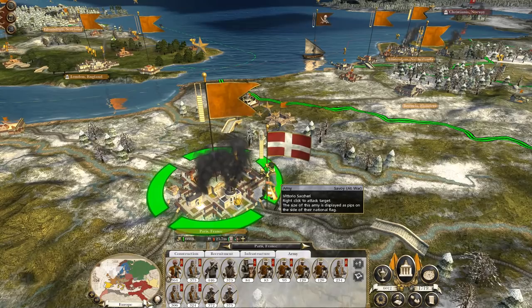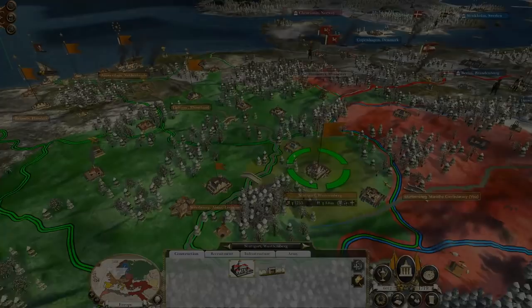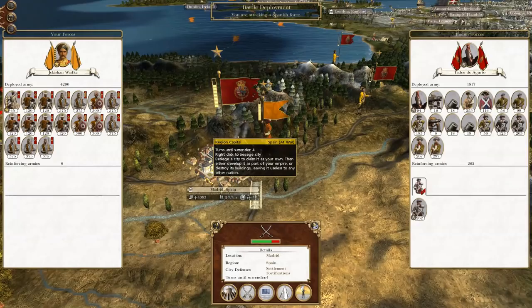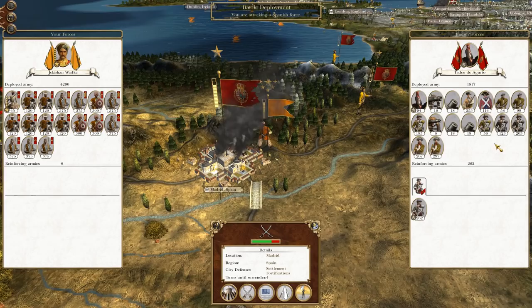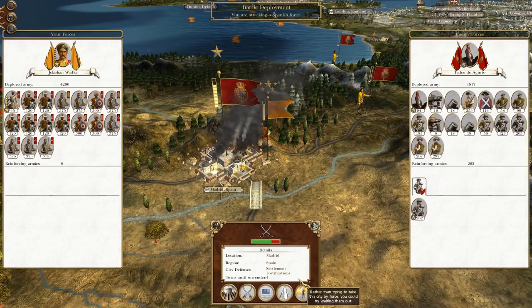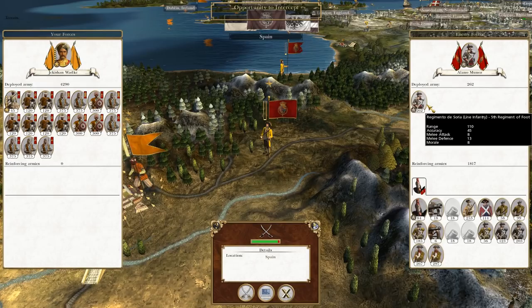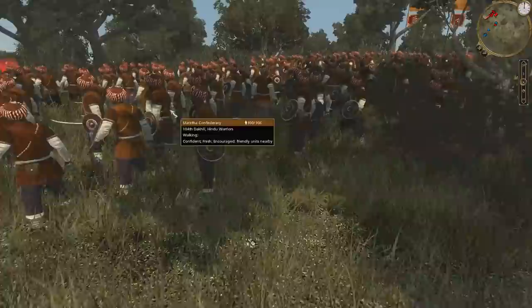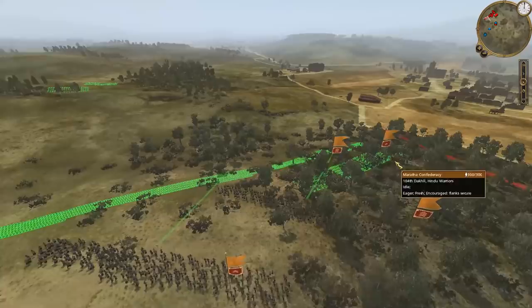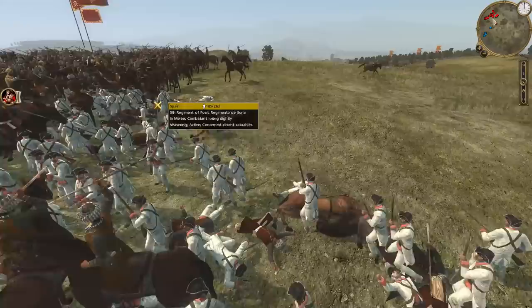In the next turn, the Savoy army has besieged Paris — I'm going to leave it because I want them to attack rather than me sallying. Down in Spain, the siege is still going and the reinforcement army is actually still somewhat alive because I routed so many of them in the god mode version without killing them. So there's still a decent force inside the forts, perhaps too much to easily take down. Because of that I decided to leave them under siege even longer.